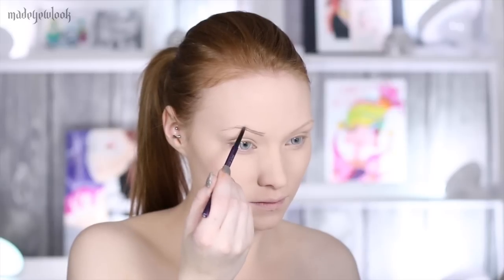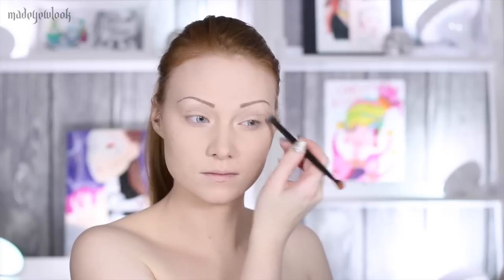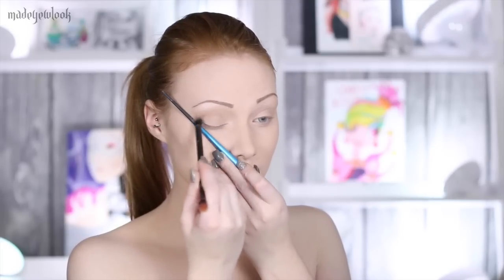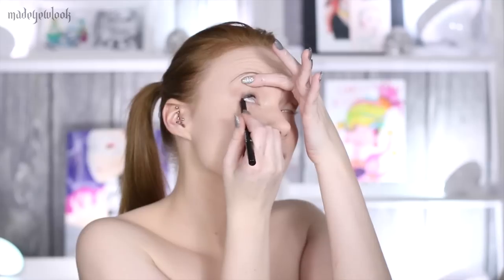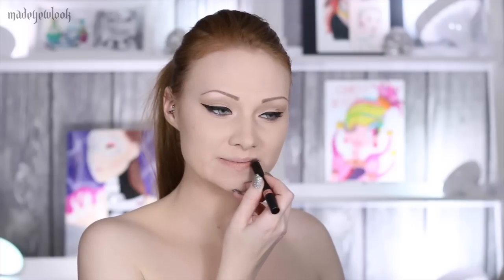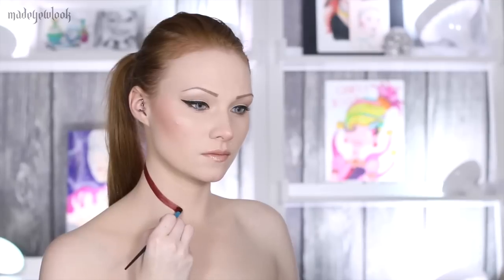Start off by applying full coverage foundation to give yourself perfect-looking skin. I'm then literally drawing in my eyebrows using a brown eyebrow pencil. Apply eye primer. I'm then applying a light shimmery shade underneath my brow bone and on my inner corner, then applying a light brown eyeshadow to my crease. Line your eyes using a cat eye shape. I'm then filling in my lips using a light nude stick color and also applying some blush to the tip of my nose, because she has a little tiny pink tip on her nose.